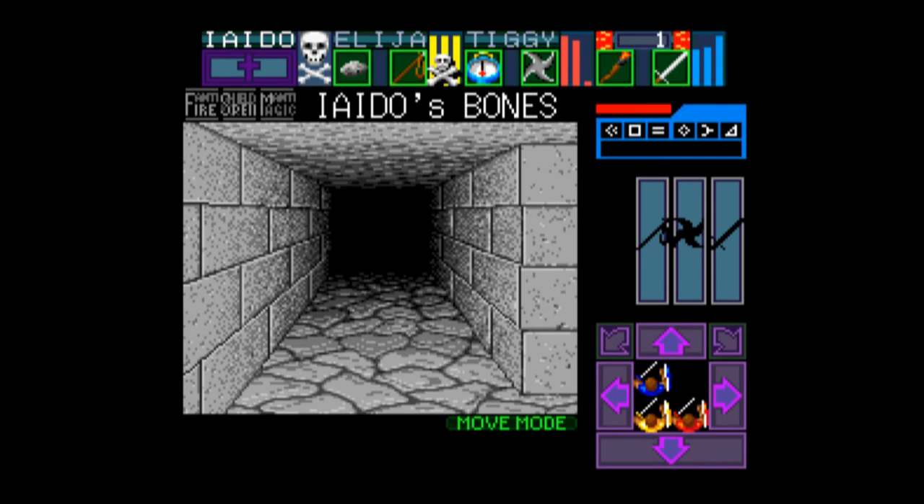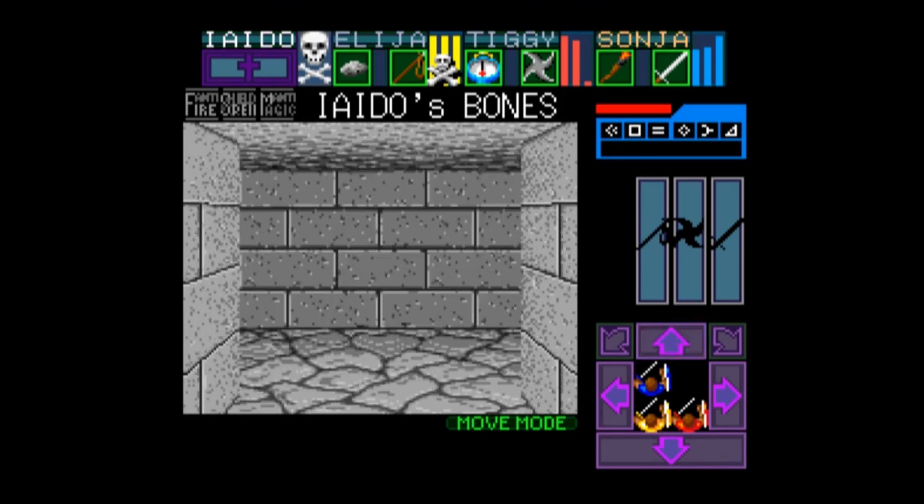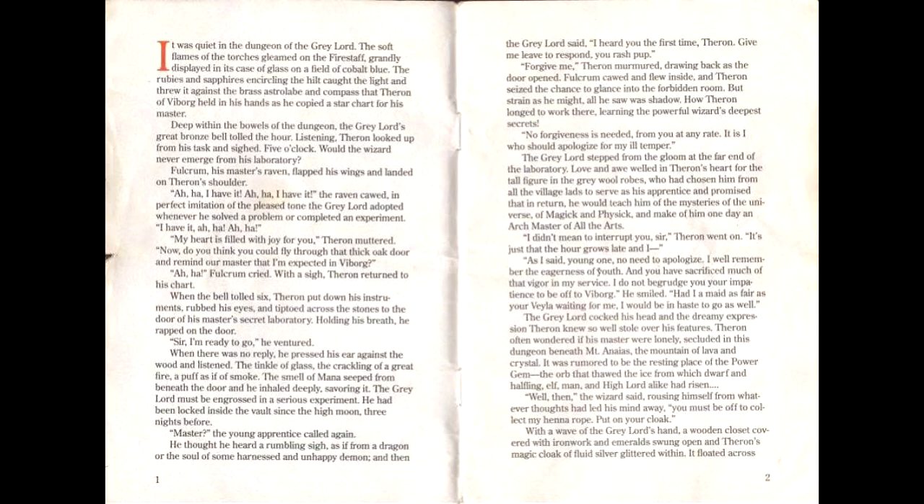Like I said, it's a first-person dungeon crawler, which is another way of saying you're gonna need the instruction manual, which is thankfully easy to find through a simple Google search. And you open it up and holy crap, I didn't realize Tolstoy wrote Super Nintendo instruction manuals. The story section is 18 pages, and it reads a lot like a Dungeons and Dragons rulebook. I love stuff like this, and it's actually written really well.